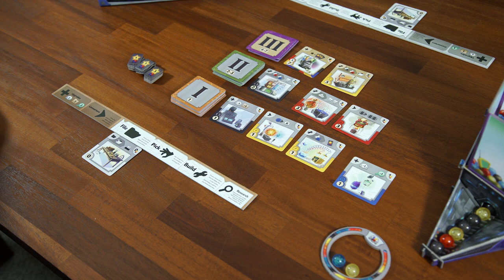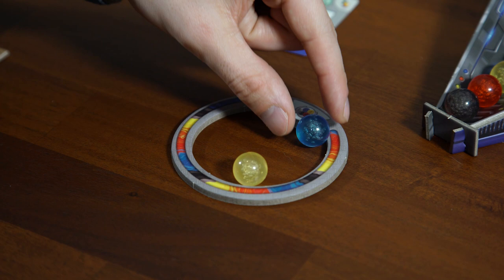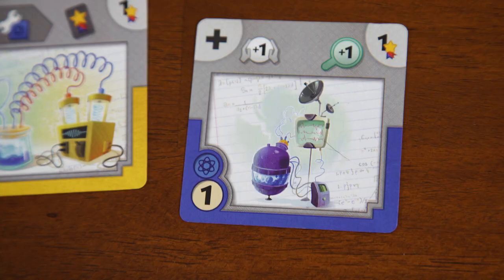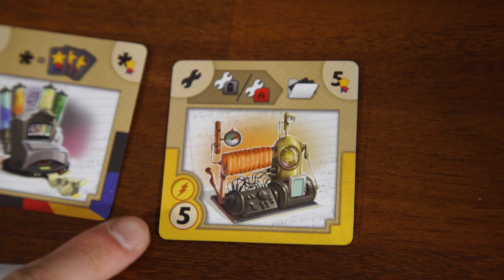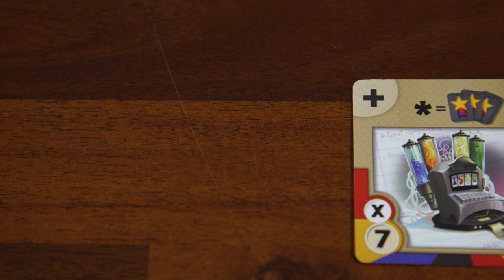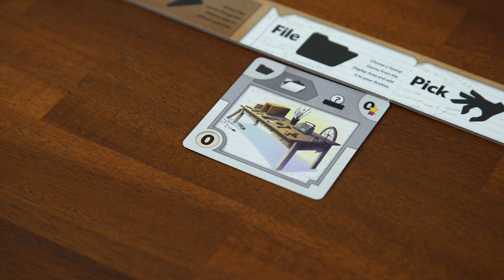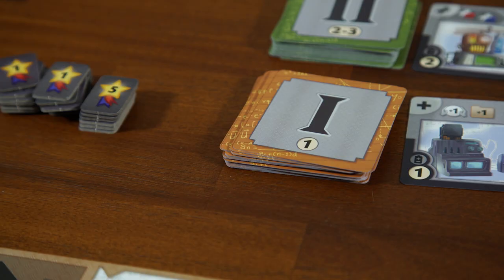The build action allows you to choose one face-up Gizmo card either from the display area or from your archive. Spend energy from your storage ring matching the energy type and cost of the Gizmo, then place the spent energy back into the top of the dispenser. Once again, replenish any card taken from the display area. Each Gizmo costs only one type of energy — for example, one atomic, three heat, or five electric. Some level 3 Gizmos are multicolored, allowing you to spend seven of any energy type, symbolized by an X. After building, place the Gizmo below your dashboard in the area corresponding to its type.